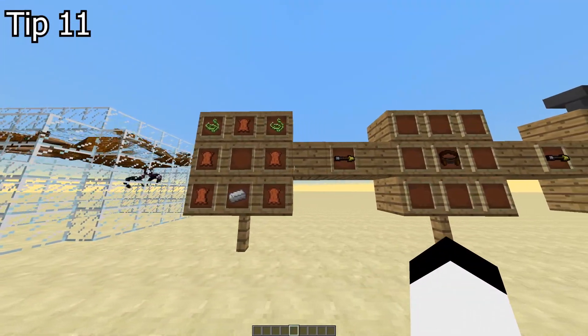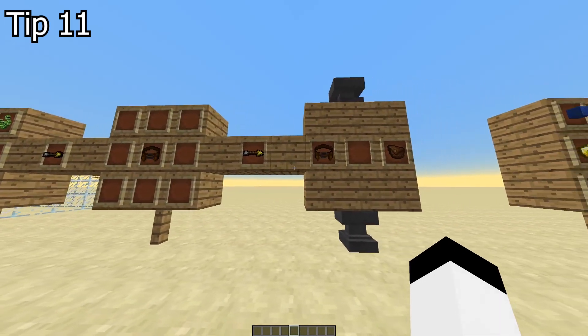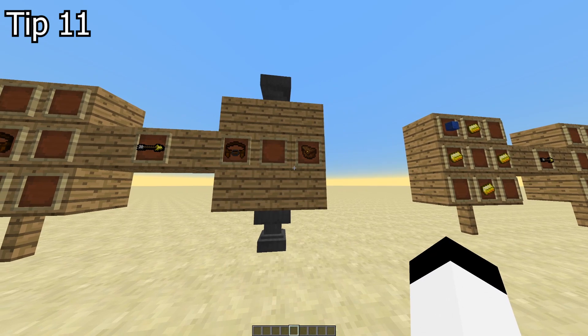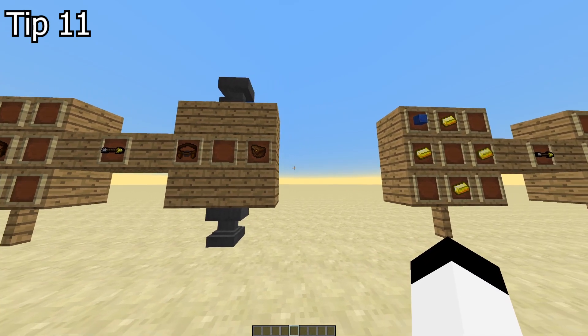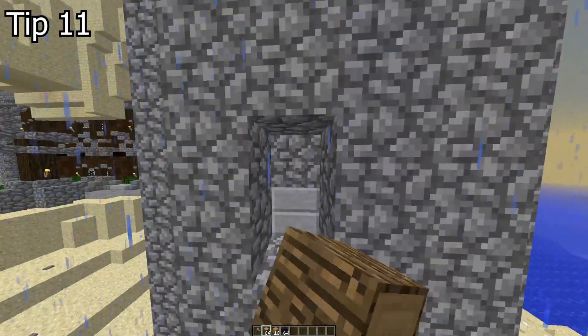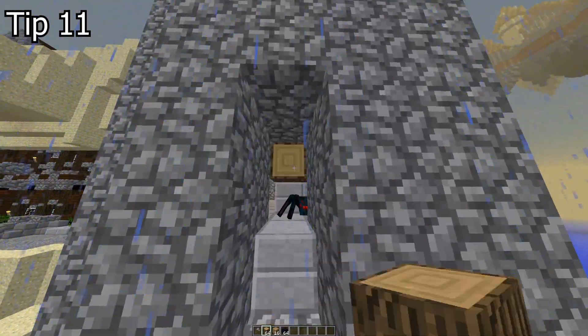Tip 11. Very basic tip — craft a tool belt and use it to store your weapons and tools. Upgrade it with a belt pouch for more slots. Now let's talk about not-so-basic tips that will help you get to the mid and late game.